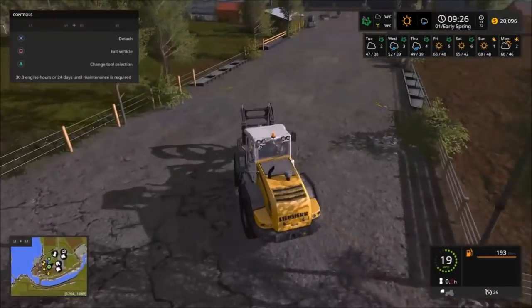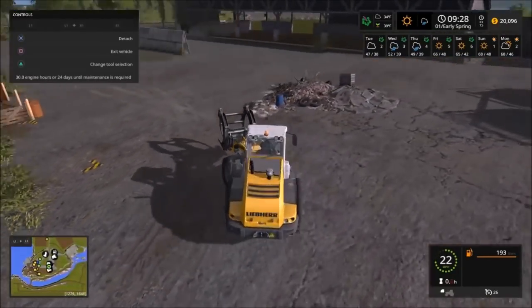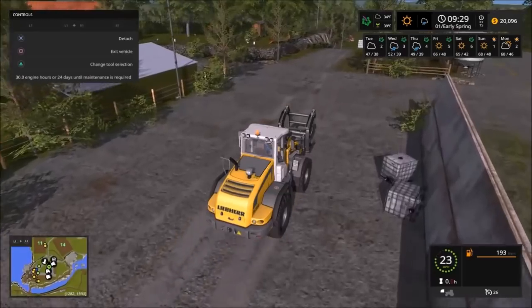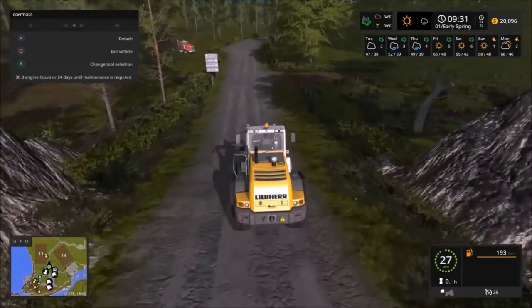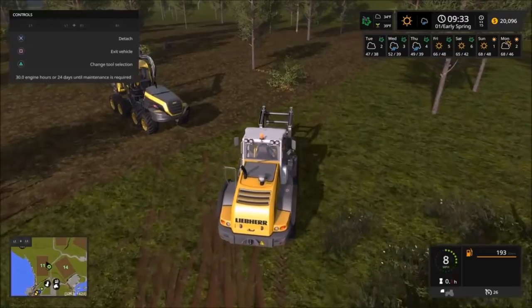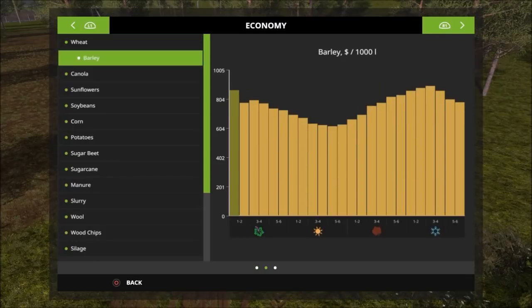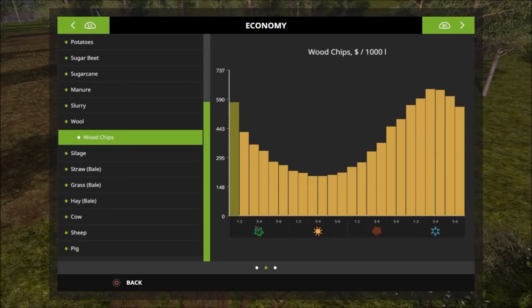Also, let me know in the comments what you guys actually think about this — is this your kind of map? Do you want a map like this where you have to start off with a run-down farm and clean it up, with your fields all overgrown with trees and stuff? Just let me know in the comment section. The only bad thing about using seasons on this — wood chips or whatever — the price isn't too bad right now but they are going to drop big time.